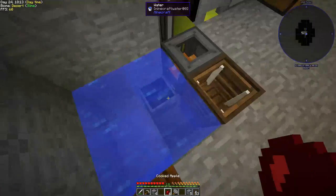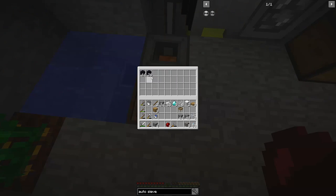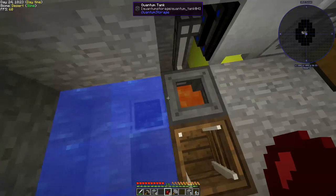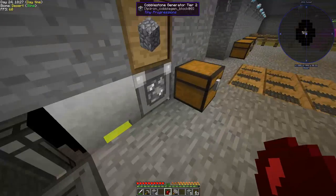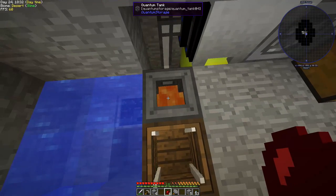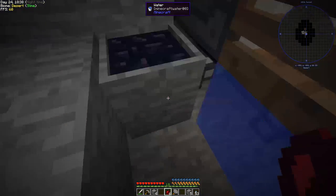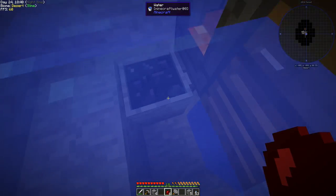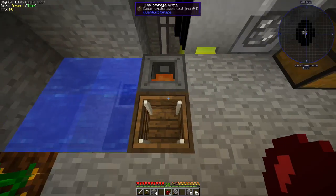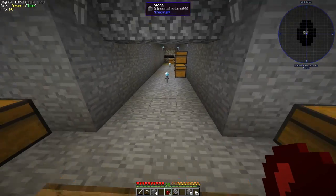I also changed something last night with the lava system. The quantum tank wasn't filling up with lava because the cobblestone generator was creating just enough lava to keep making obsidian, and we weren't getting excess lava. So I removed the transfer node that was pulling obsidian out — now the obsidian just sits inside with no way out unless I manually pop it. Our tank is now at 276,000 millibuckets of lava, which is not bad at all.